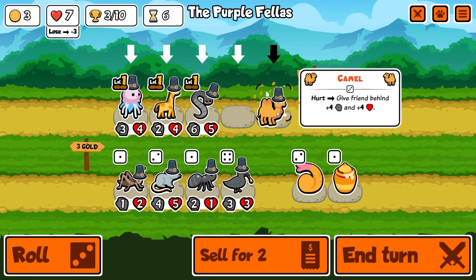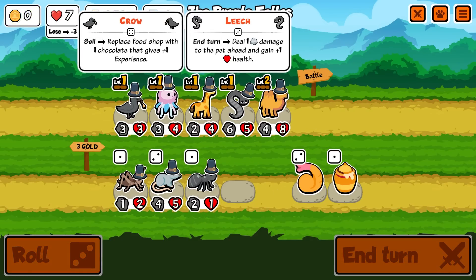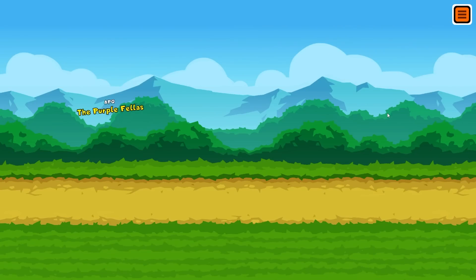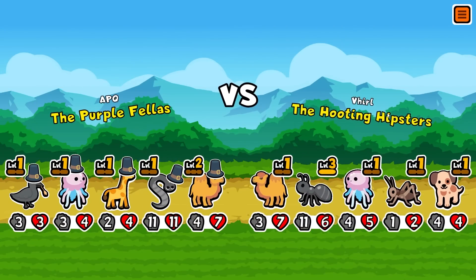I really like the crow because of the chocolate bars, so I'm gonna commit to getting rid of the ant. I'm going to purchase this crow and sell it next turn to get a chocolate bar, which I'll use to buff - I think the camel, but honestly if I can get the giraffe to buff both the camel and the leech, that'd be quite nice.